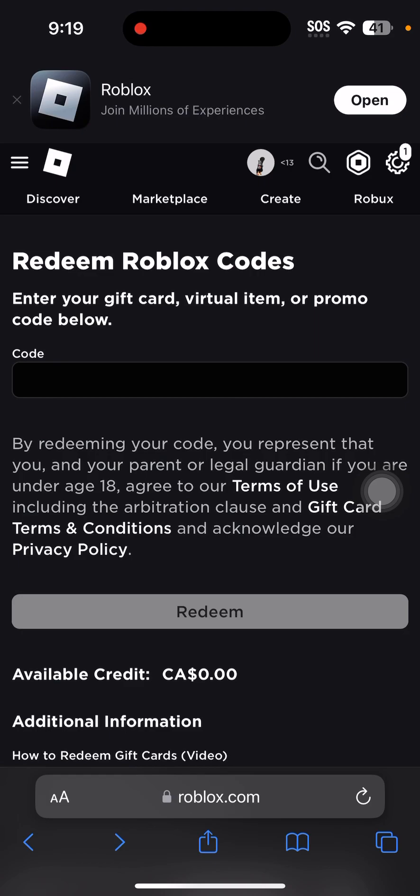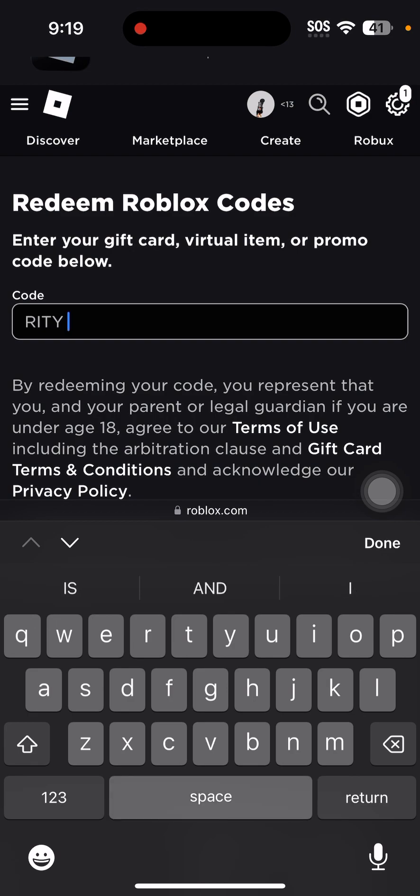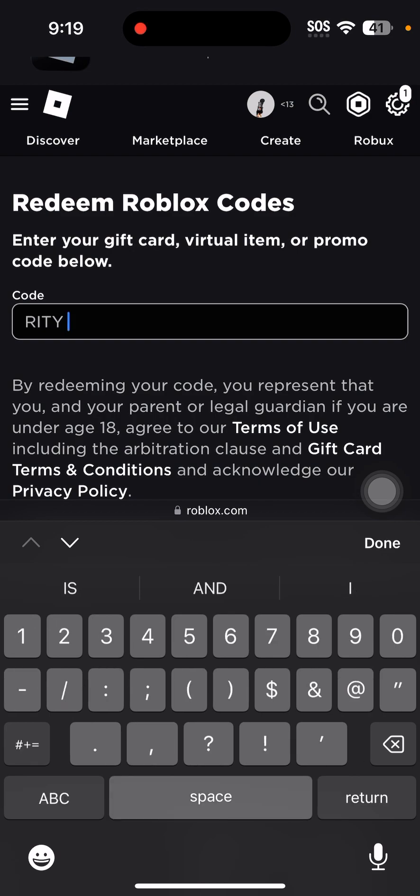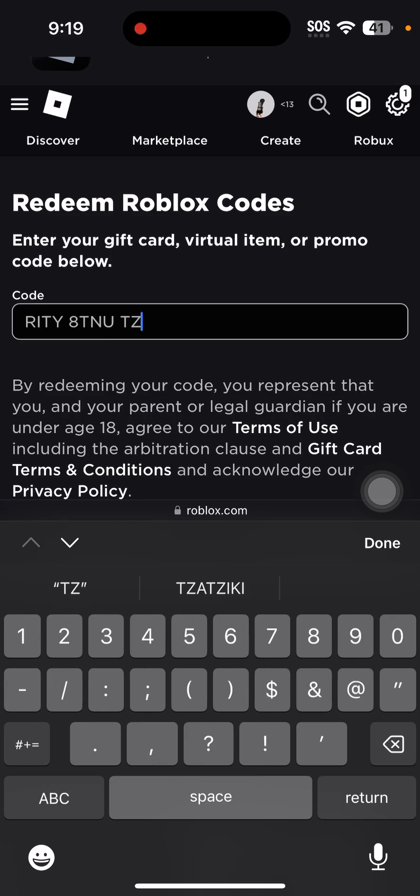After you get the Robux, you might get a free virtual item. If it says 'includes free virtual item,' then write the code. Mine is R-I-T-Y-E-T-T-N-U-T-Z-U-X-E.